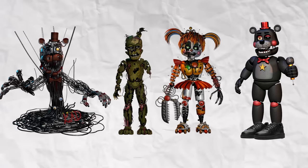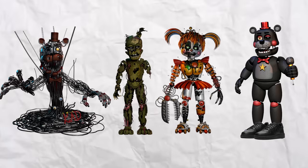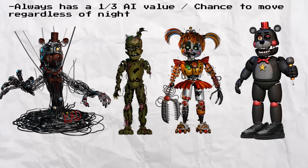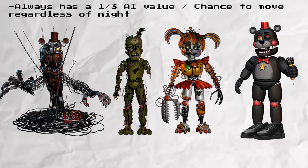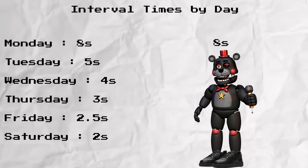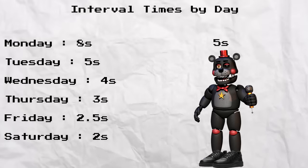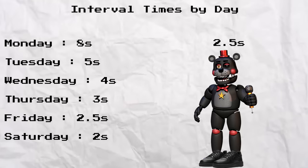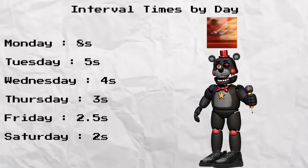They always have a one-third chance to move on any given movement opportunity, and this AI value for their movement never changes throughout the entire game, but the time between movement opportunities — or their interval — does. On Monday they'll have a movement opportunity every 8 seconds, every 5 seconds on Tuesday, every 4 seconds on Wednesday, every 3 seconds on Thursday, every 2.5 seconds on Friday, and every 2 seconds on Saturday.